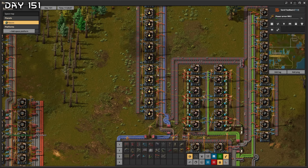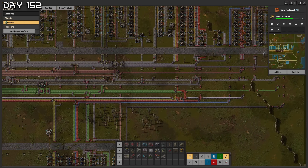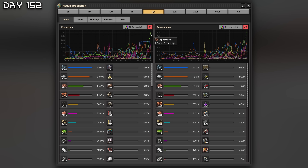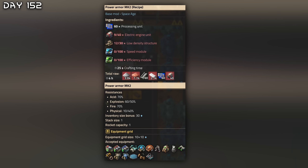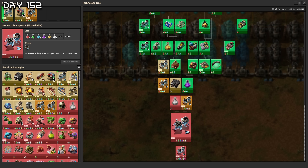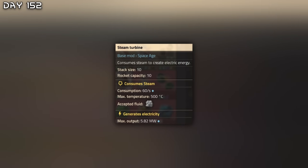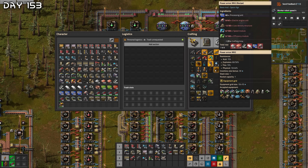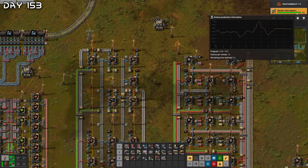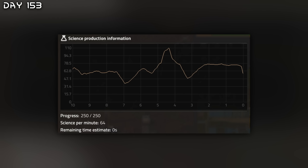Research with utility — it's actually working! It is all working. We're soon done here — I think it's soon time to launch. Green circuits for days. Everything is going well. The productivity will last 10 hours — 50 hours — really? Copper cables. Power is good — never mind, it's not good. Power armor Mk2, we need this. Worker robot speed is very important. 160 steam engines, 87 megawatts. Steam turbines output 5.82, steam engines output a lot less.